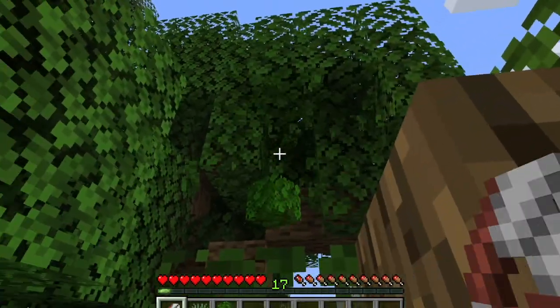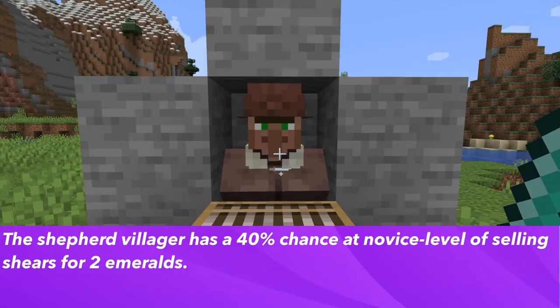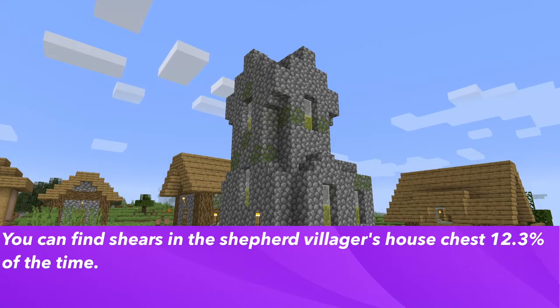Let's first talk about how to get shears in Minecraft. In the crafting table, the recipe is two iron ingots to craft a pair of shears. The shepherd villager also has a 40% chance of having a trade at the novice level, selling you shears for two emeralds. The last way to get shears is in the shepherd house in the village — in their chest there may be shears 12.3% of the time.